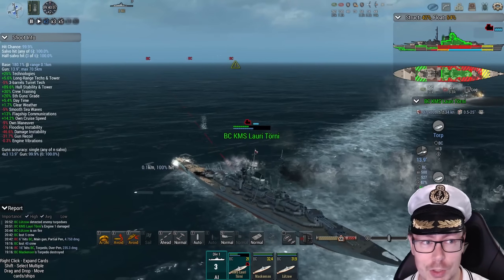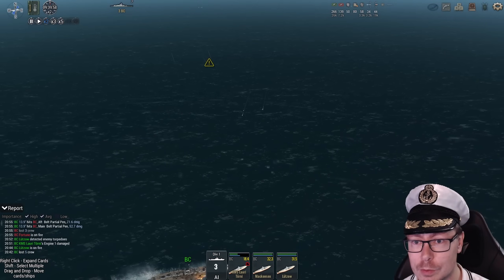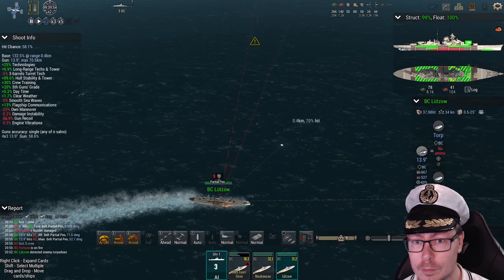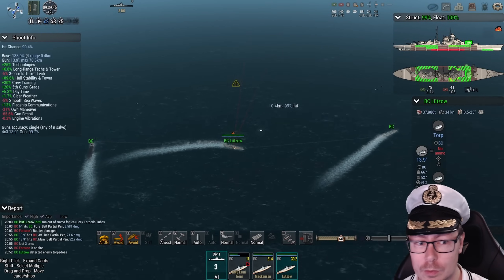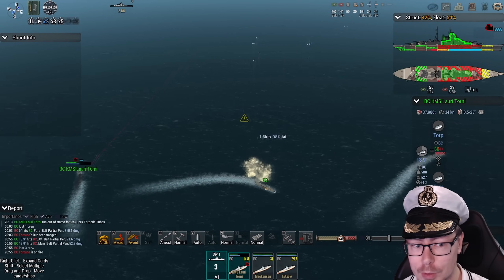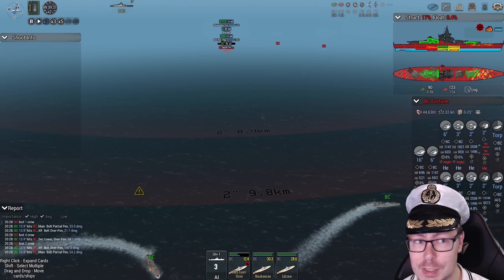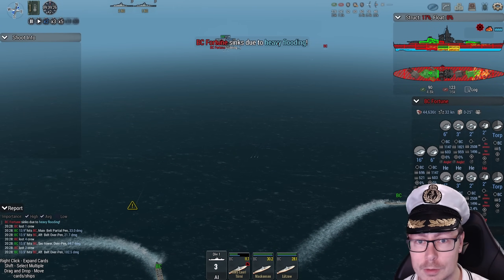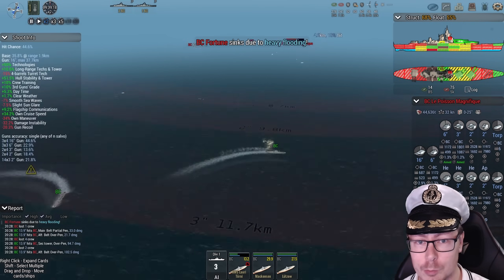91% chance to hit? Damn. Incoming torpedoes — three of them. Two outbound, one inbound. That was the last salvo from Luzzo. Salvo outbound from Lorry. Finally some more torpedo attacks. The Fortune is down — sunk by the flooding. That leaves the badly damaged Levrette and the Poisson Magnifique.